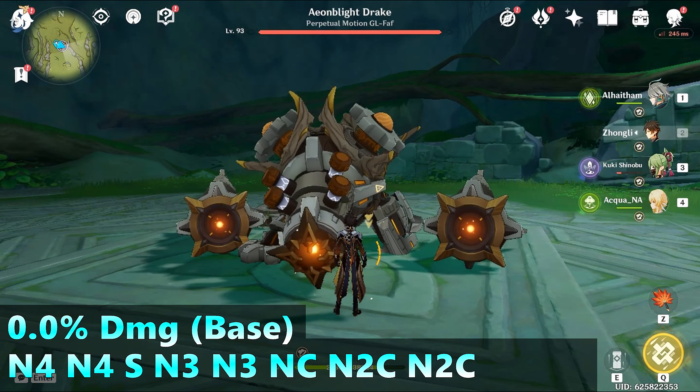Next is the N3 spam, also with charge attack first before the skill, doing 2.61% more damage — N3 seems better than N2C spam. Next is the same N2C spam but with a different intro: N4, N3. This gives 4.19% more damage, and it seems like the N4, N3 opening is a better combo start.